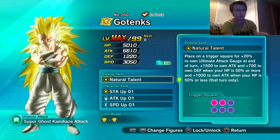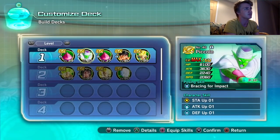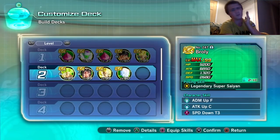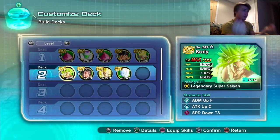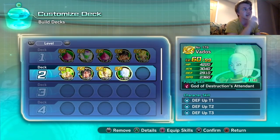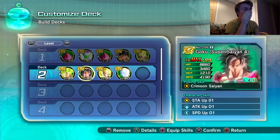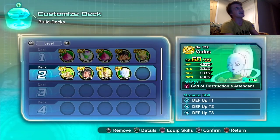Don't put two figures with one-skills on unless it's something like a Piccolo and Future Gohan setup. I still need to figure break the SS4 Goku to get him to level 99. This is a very defensive setup because of Vados, but it's very attack-oriented once you get going — put these three figures on the field and it's attack galore, and once Gotenks is built up it's GG.